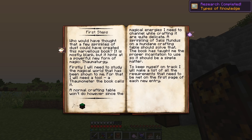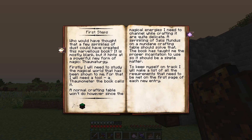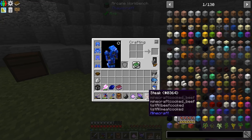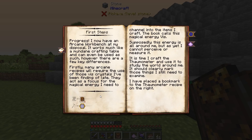We get this little bit of thematic text basically telling us how to craft an Arcane Workbench — this is essentially our first quest or our first task in the mod. All we need to do is right-click a crafting table with some Salus Mundus. There we go. Now if we go back into our book, that first steps thing is complete. We get a little button, we can click that, and that takes us to the next quest, which is to create a Thaumometer and get a point of observation fundamentals.